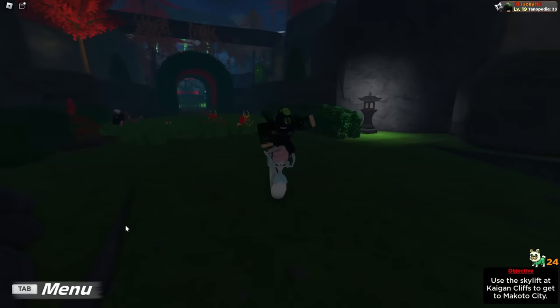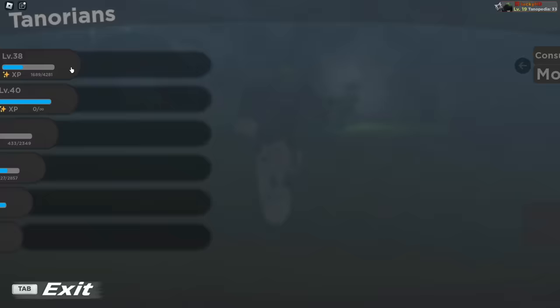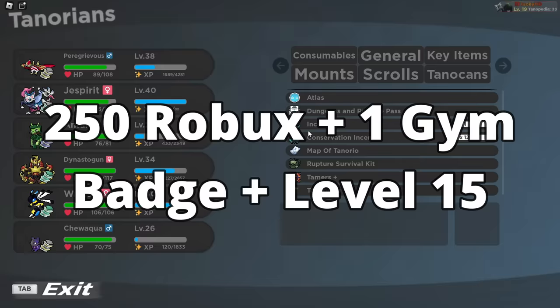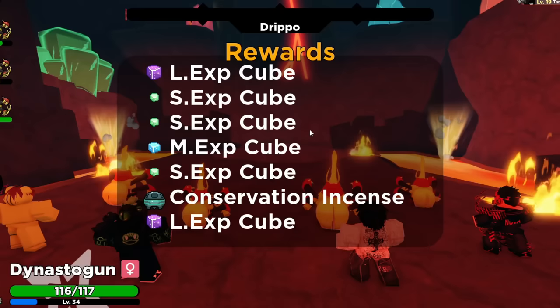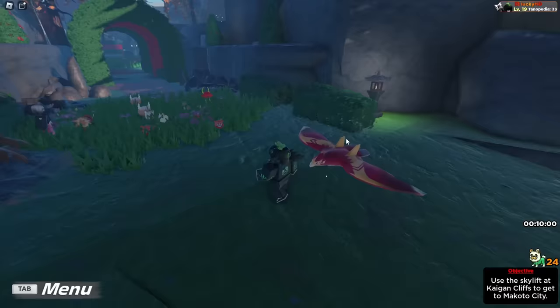Inside of Tales of Tenorio, there are no paid boosts for shiny increases or legendary increases or anything like that. Your best friend in this situation is literally just going to be your Incenses. Incenses you can purchase from the shops for around 250 Robux after level 15 and having one Gym Badge. However, if you start doing ruptures — essentially the little raid system in the game — you can actually get these Incenses for free just by winning the battles. The main thing that Incenses do is make it easier to encounter Tenorians in the wild, as well as spawning more Tenorians inside of the grass.